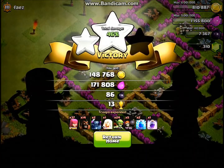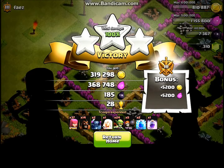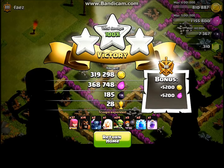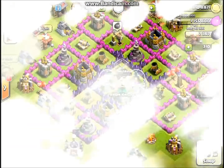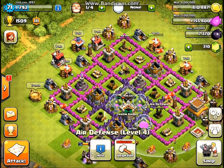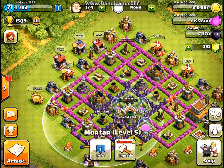He got a perfect three-star. With the loot bonus I got about 700,000 in loot, 28 trophies, and 185 Dark Elixir. Now that I have 800,000 gold I think I'm going to start saving for either my first level 9 cannon or another level 6 mortar — we'll see what we're going to do.